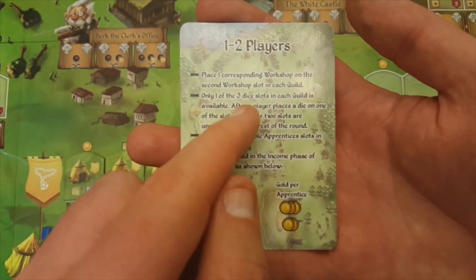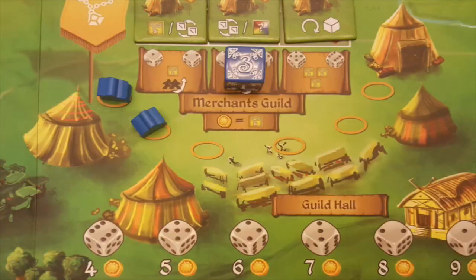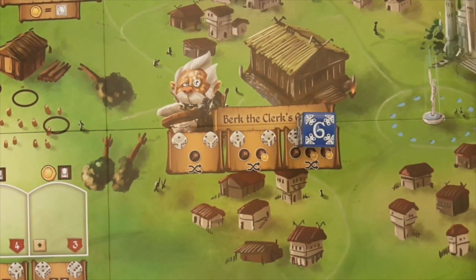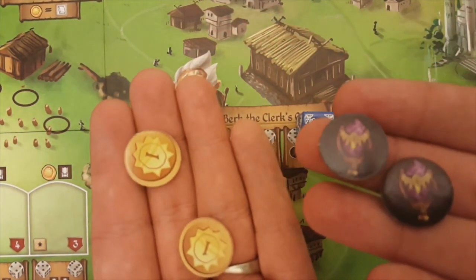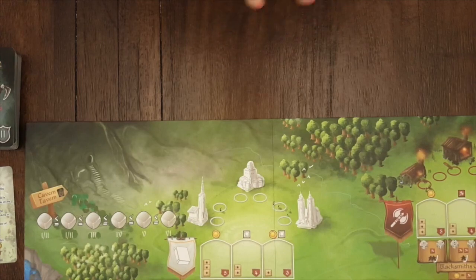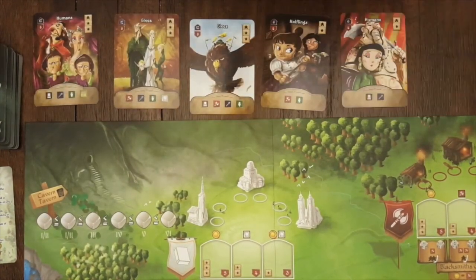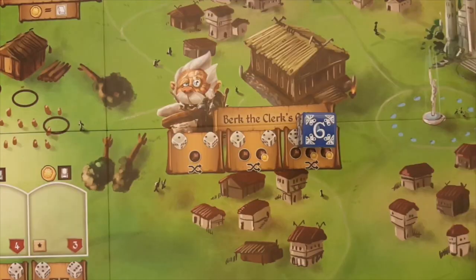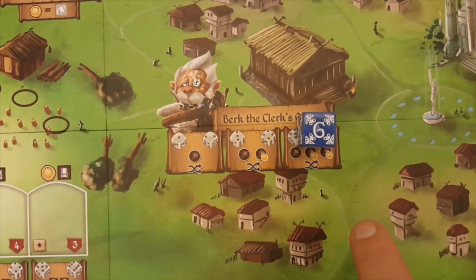Reference a setup card for how many spaces are allowed to be used each round in each guild. The total number of available apprentice slots in each guild is equal to the number of players. In the center of the board is Burke the Clerk's office. When placing a die in Burke the Clerk's office, you may take one free modifier token. Then if you placed your die in the second or third slot, you may choose to purchase for one coin each up to the number of modifier tokens printed in that slot. Finally, you may optionally choose to discard all of the cards in the Cavern Tavern and replace them with new ones, or discard all remaining building tiles in the guild hall and draw new ones to place in all available slots. All three slots in Burke the Clerk's office are available at all player counts.